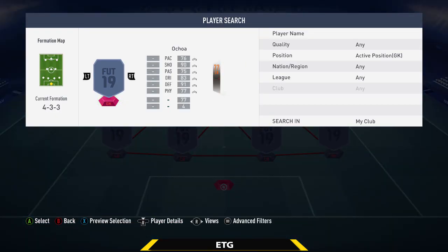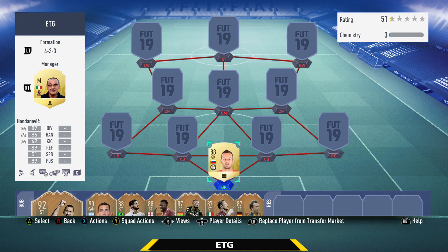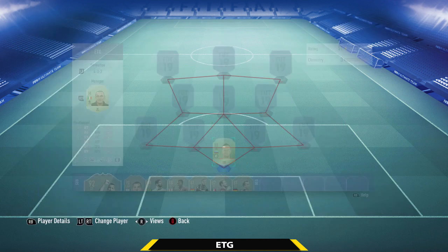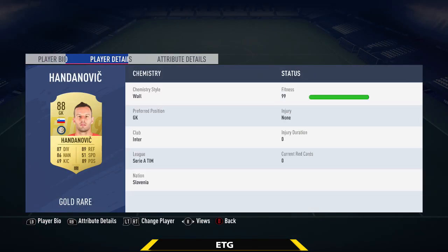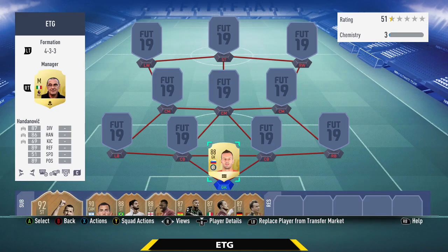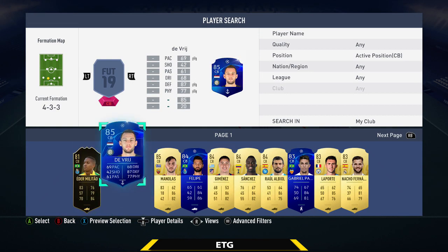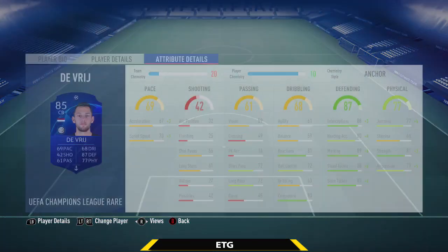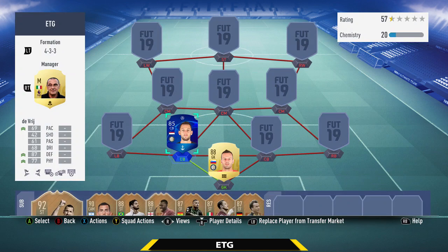The goalkeeper is going to be from the Serie A — we're going with Handanovic. Probably the best goalkeeper in the Serie A. He's 6'4" so quite tall and actually decent at saving finesse shots. And then the center back on the left hand side is going to be his teammate, the UCL Debrae. A really good center back — not the best pace, but defensively great: 88 interceptions, 89 marking, 88 stand tackle, for about 14k.